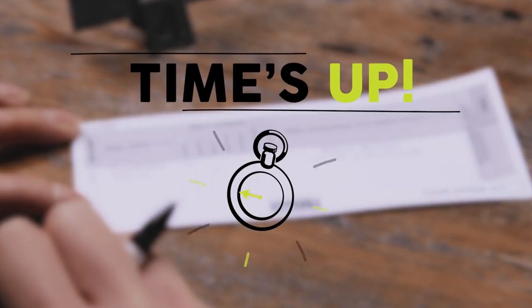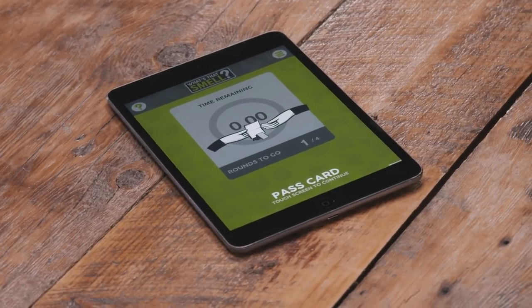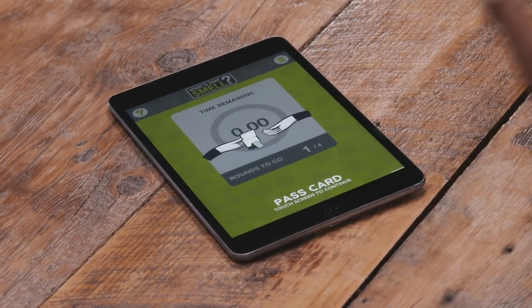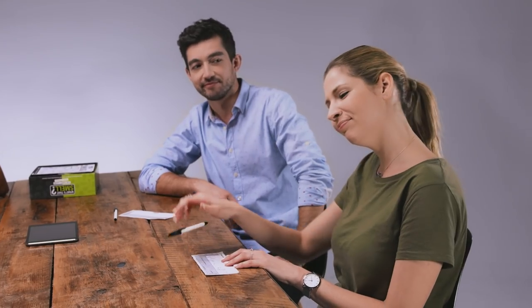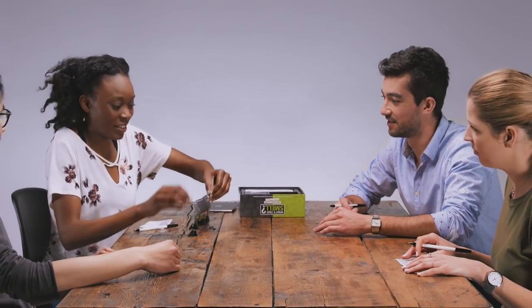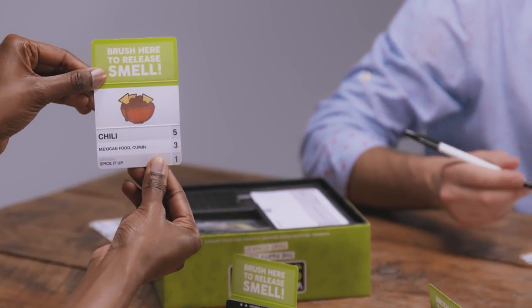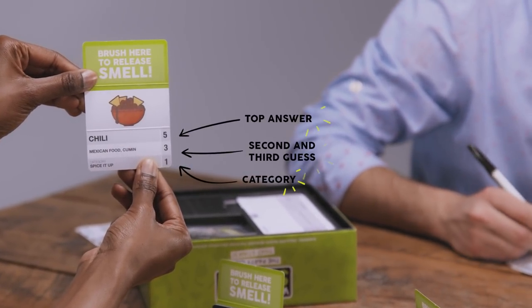Time's up! When the timer goes off, pass your card holder to the player on your left. The app will reset to zero for the new round. The game is done when all the players have smelled all of the cards. Now it's time for the Stinkton to gather the cards and reveal the answers. You get five points if you guess the top answer, and three points for the second and third best guesses.